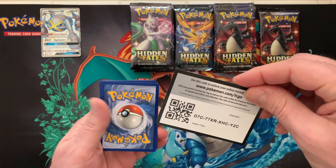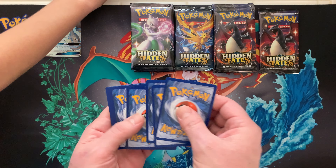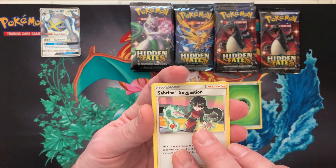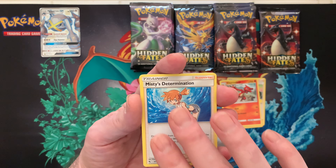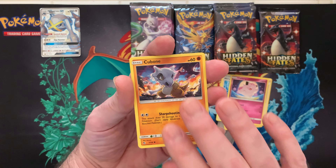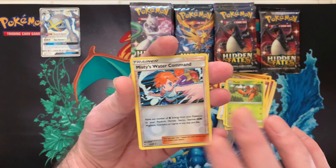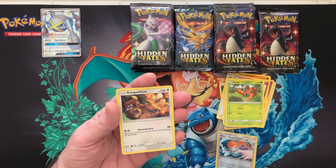Code card for everybody! All right boys, let's do four to the front. Looks like we have a leaf energy. We got a Sabrina's Suggestion, Charmeleon, Misty's Determination, Clefairy, Cubone, Jigglypuff, Caterpie, Paras, Misty's Water Command reverse holo, and a regular rare Kangaskhan. Okay, not bad for the first pack!